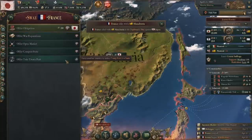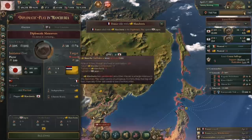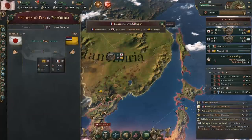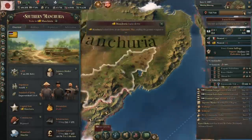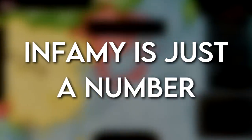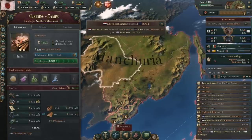France almost supported Manchuria, but I simply offered France a treaty port knowing it would make them join my side, and then immediately become neutral. When a nation takes a side, you can still sway them to your own side, but when you do that, they recalculate their feelings and will almost always abandon you right away. Once I did that, Manchuria backed down. From here on, my military ambitions knew no bounds. From here, it's mostly just puppet wars to get whoever looked juicy.